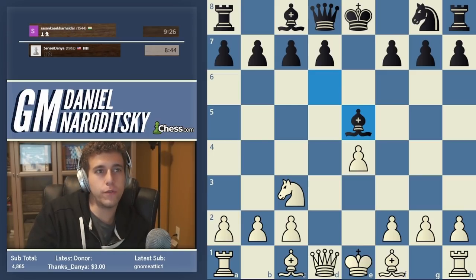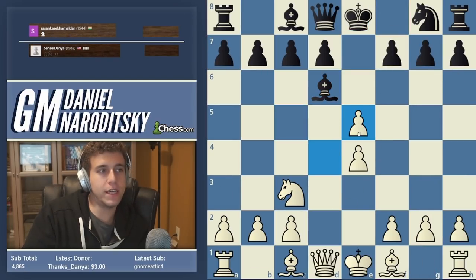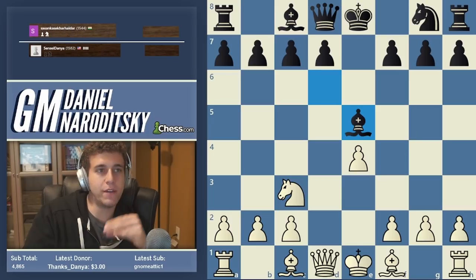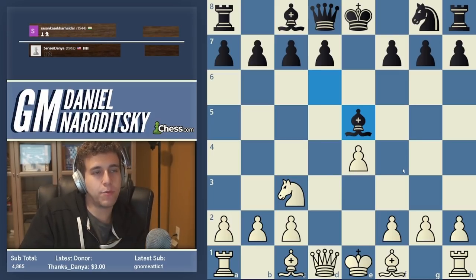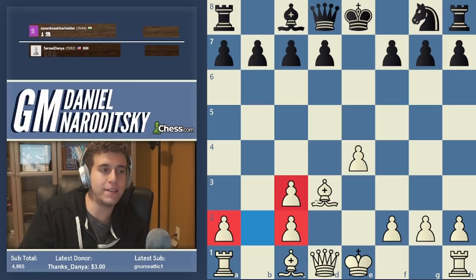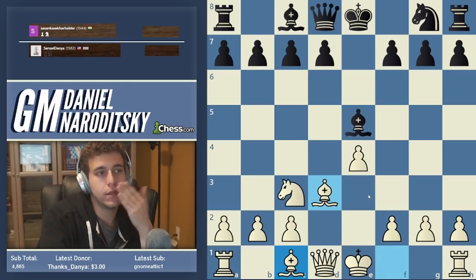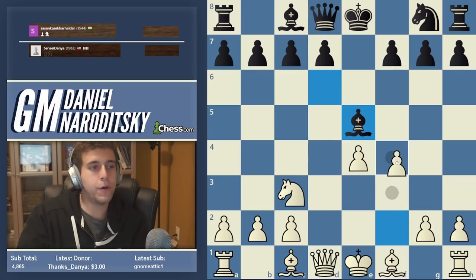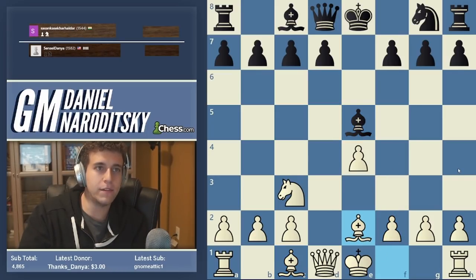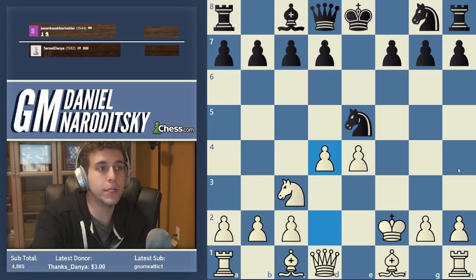White has better control of the center and the possibility of going f4. In the opening explorer I see that f4 is a move and Bishop d3 is a move. Obviously you're not afraid of Bishop takes c3 check - as I've said many times, queenside pawn structure is not as important when you castle kingside. The two bishops are important, and the fact that white has a huge lead in development is important. Either f4 or Bishop d3 gives an advantage, but regardless this is incomparably better than what our opponent did.